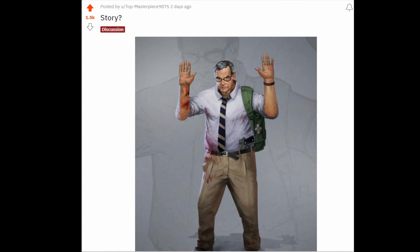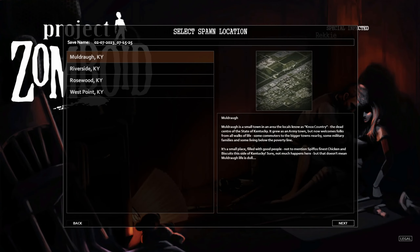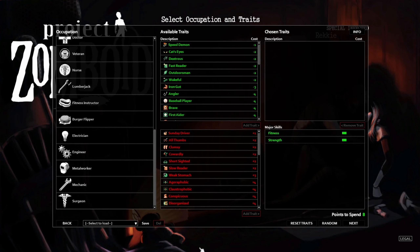Not too long ago in the Project Zomboid community, I posted this. This is Jack, a character concept from the Project Zomboid devs, and I wanted to know how hard it would be to play as Jack in Project Zomboid. When thinking about where Jack lives, it's probably Muldra, because of the medical center there. Let's get into creating Jack's character build.